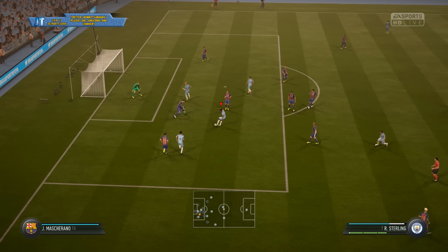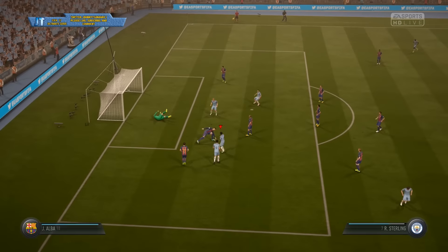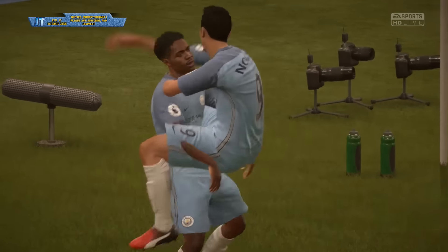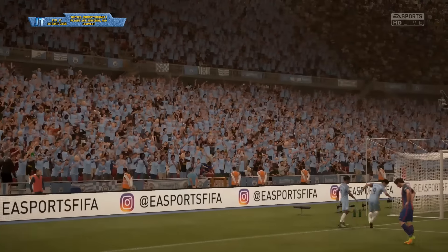But if you have a four-star weak foot or you feel comfortable with your shooting — like here with Raheem Sterling, I take it with his weak foot and I'm able to successfully score. Power depends on your player, your distance, and your angle, but usually you want to have around two bars of power.